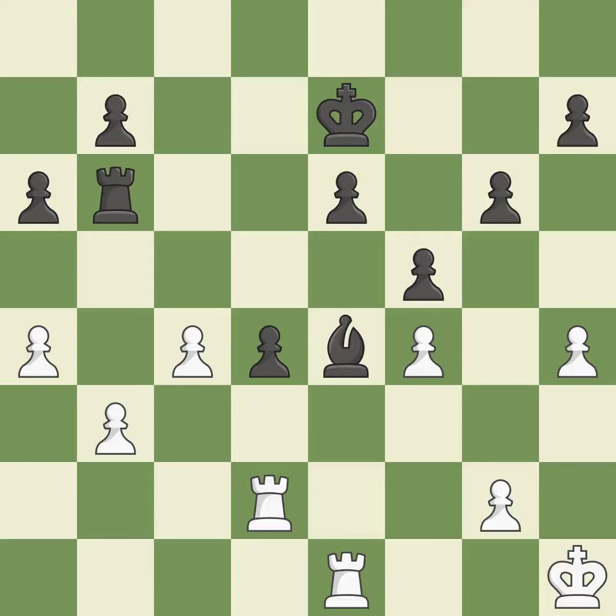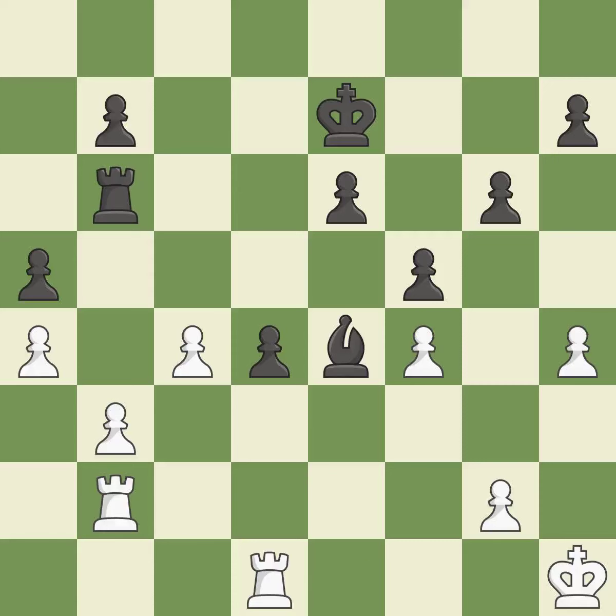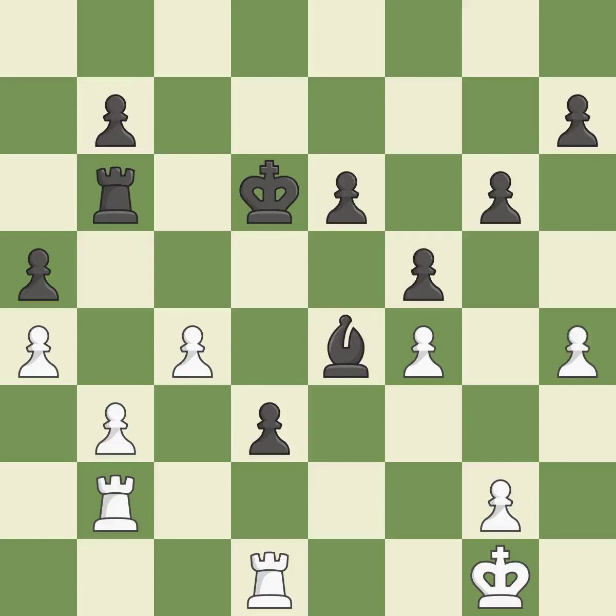This is the start of the endgame and black is equal. This defends a pawn, but puts the rook in a passive position. A better choice is often to activate pieces in the endgame, even at the cost of a pawn — it is an inaccuracy. A solid choice. The moved pawn advances toward its objective. By moving the king from the back rank, this activates the king in the endgame.